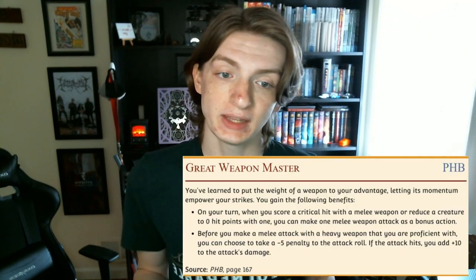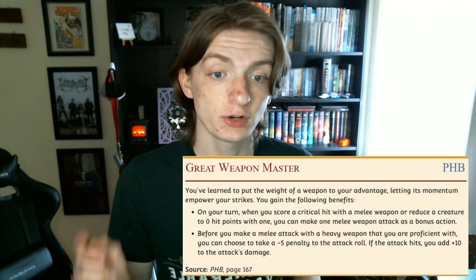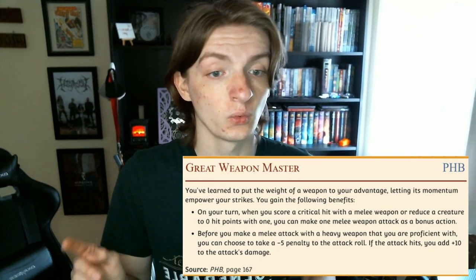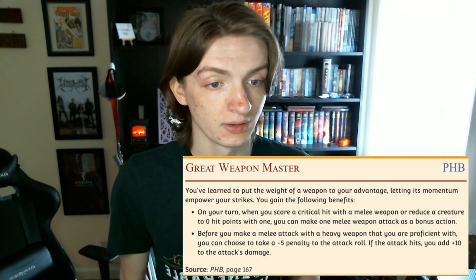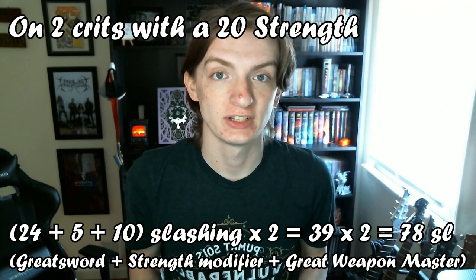When you attack with any melee weapon, if you land a critical hit or reduce a creature to 0 hit points, you can make an additional attack as a bonus action. Also, before you make an attack with a heavy weapon, you can choose to take a minus 5 penalty to the roll and deal an additional 10 damage on the hit. So at level 1, assuming perfect rolls and stats, you can deal 78 damage in a single turn.